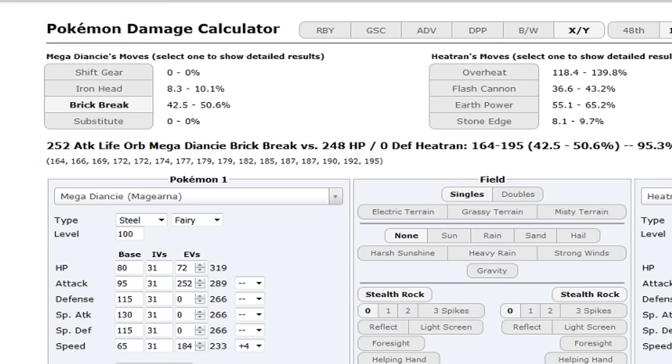Magearna is clearly meant to be a special attacker. Other potential sets: Calm Mind is pretty scary, I can see that being a thing. Four attacks with just HP investment is also an option, but the Quiet Trick Room three-attack set I suggested earlier is the one I like the most.